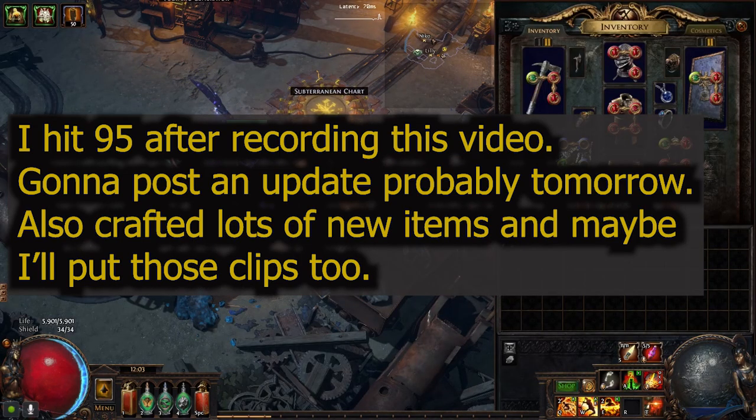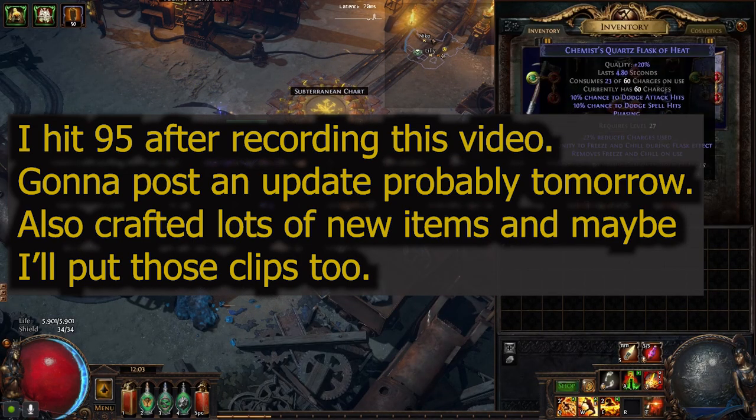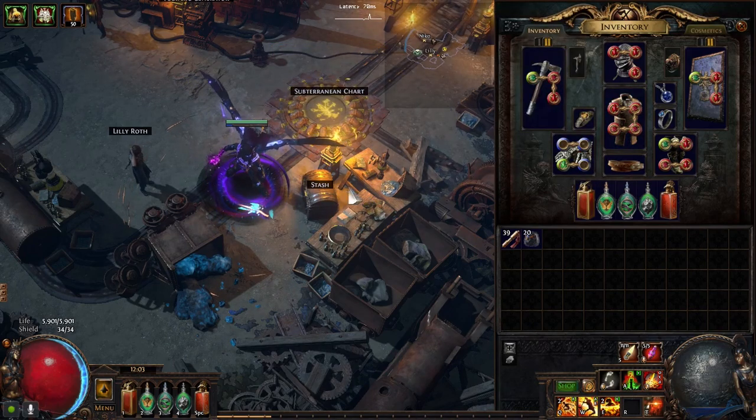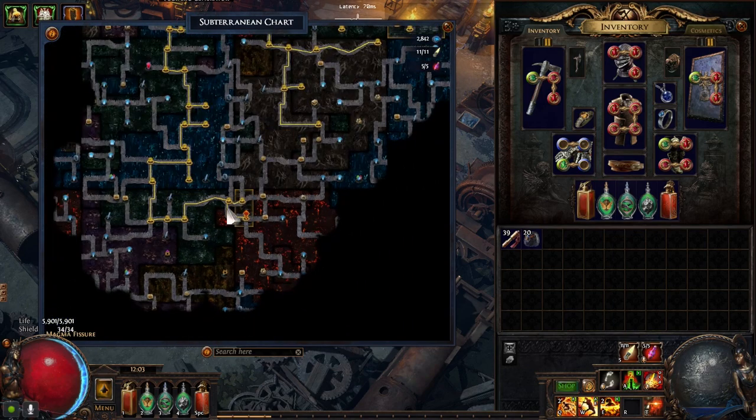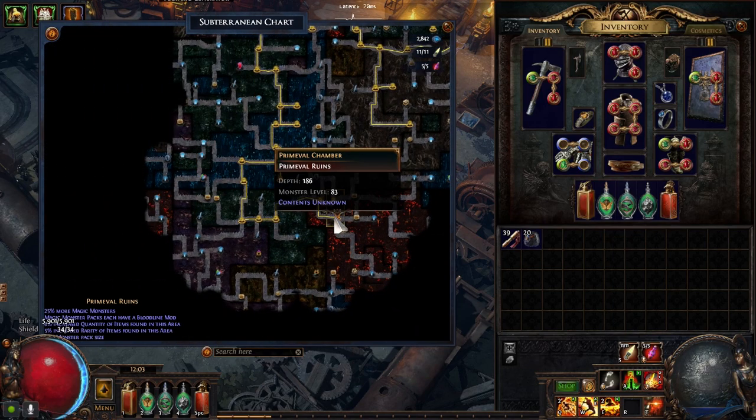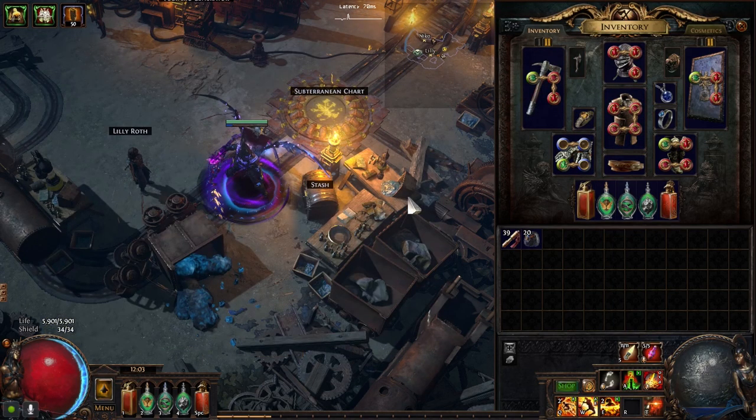So I'm gonna talk about the build I'm using. First of all, I'm still 4-linked — yes, fuck my RNG. And I'm at depth 186, so 83 monster level, and still managing on a 4-link.